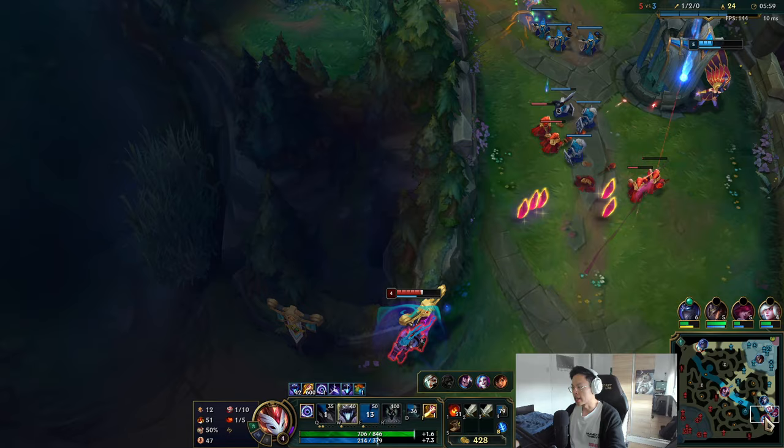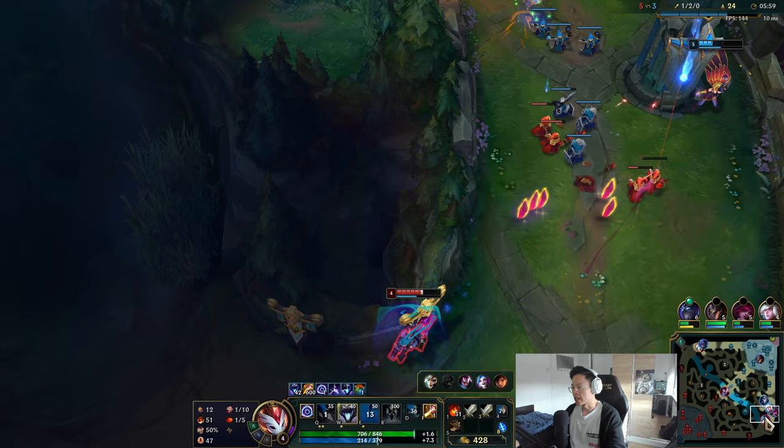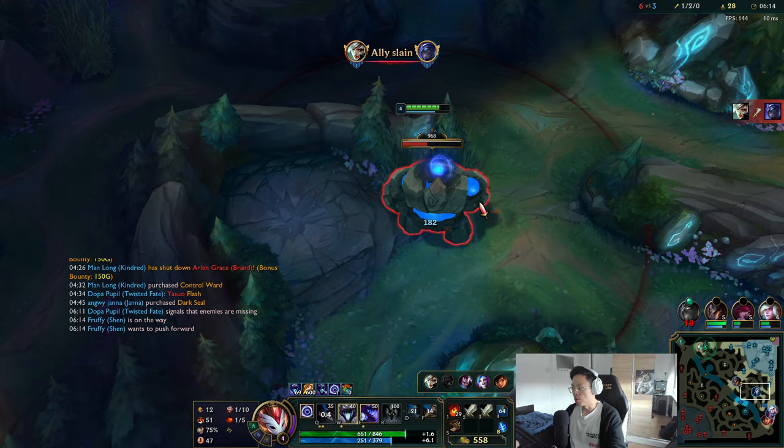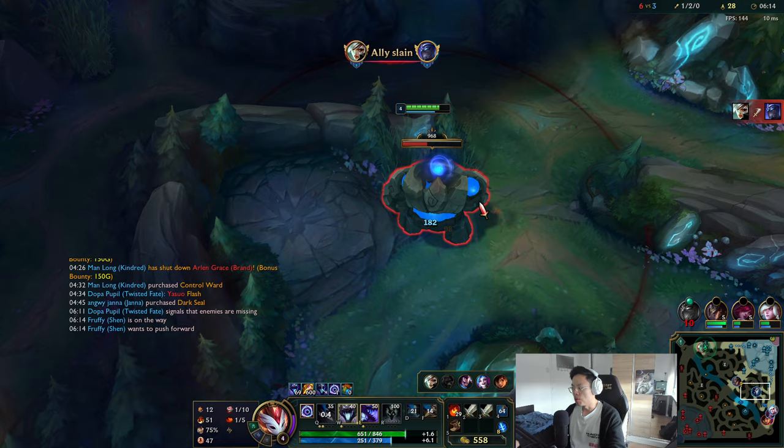When I say losing lane state, usually I don't look for ganks because I know the enemy jungler might be around. My job is just to cover dives and wait till my laners base. After the base, I play the game. Don't look for ganks when your laners are that low — very important.